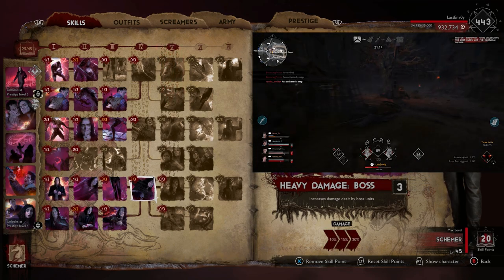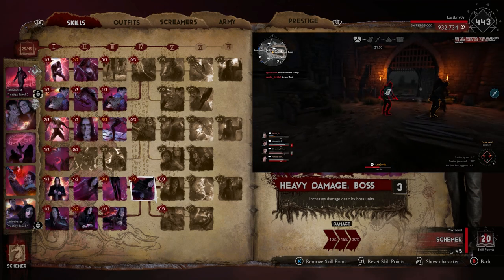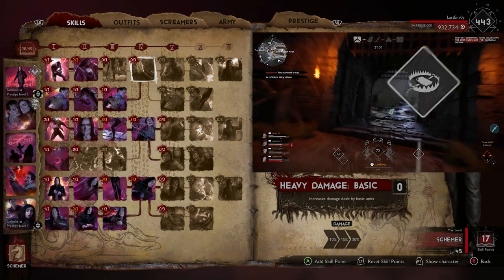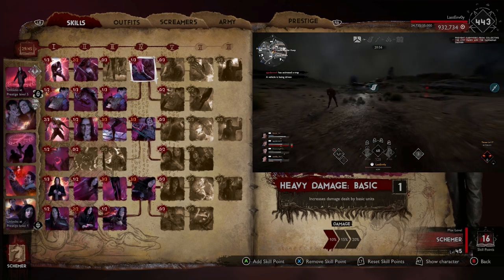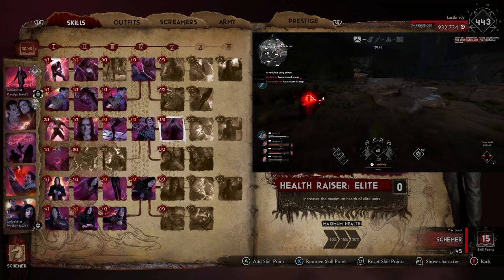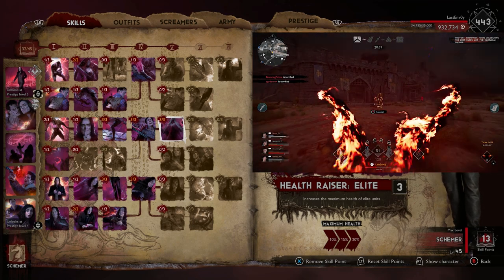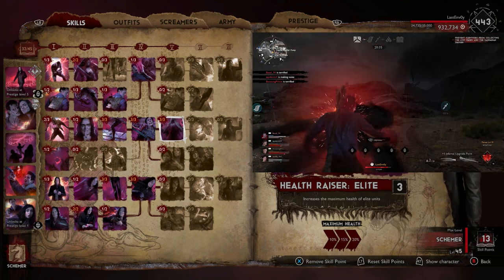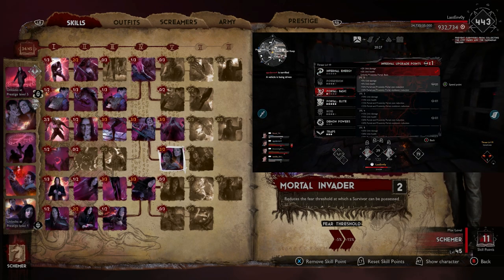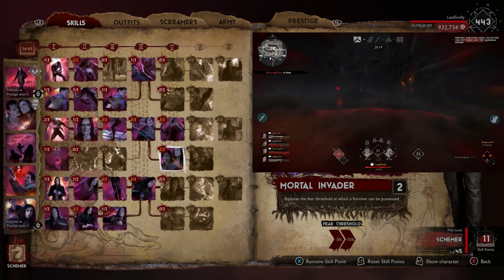We're going to go heavy damage on the boss as well. We're just going to buff up this guy's damage output as much as possible because he can do a lot of damage, especially with his health steal ability — combined with going invisible, I think it works out great. The heavy damage on the elite we're going to max out at 20%, and we're going to put one point in heavy damage on the basics too. The basics will still help out a little bit, but primarily we're going to be looking at doing the elites and the boss. Then we're going to put in Hellraiser Elite to increase the maximum health of the elite unit. With the combination of the balance bar buff, the Thick Skin buff, and the health buff, they're going to be very tanky and hit really hard. We're going to put two points into Mortal Invader, reducing the fear threshold on survivors so I can possess them and do a bit of damage to each survivor.